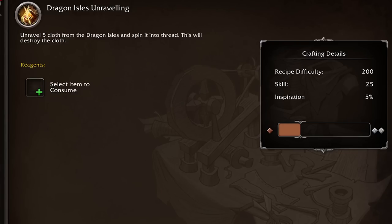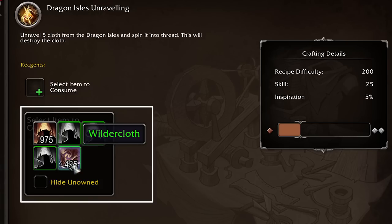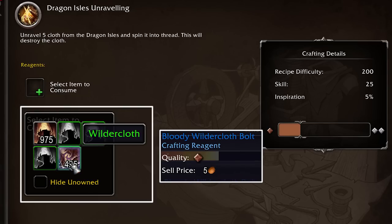Now let's move on to tailoring. One of the first things you'll notice is that like other professions, tailors now have to grind down items into smaller components — though this is still quite broken in the alpha, making testing a bit slow. Something to note: wilder cloth comes in several varieties, from tattered to decayed to singed to frostbitten, on top of plain old cloth. From there you create bolts and then go about making your items.